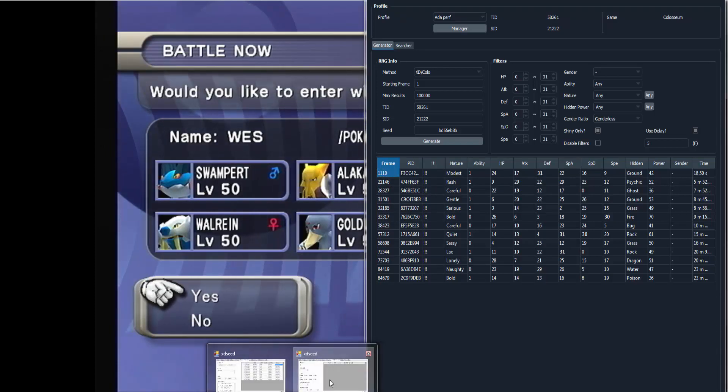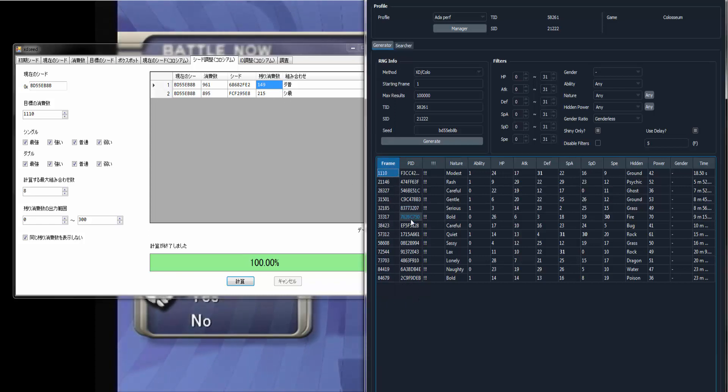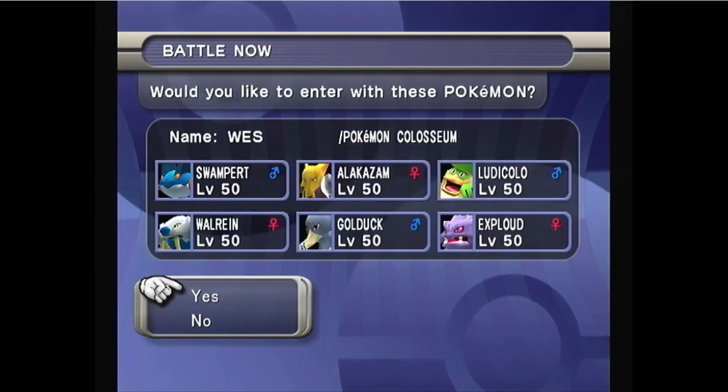Go into XD Seed and paste your seed in the box, then type 1110 and hit Search. If nothing comes up, you can either increase the remainder — meaning how many remaining frame advancements you have to do — or just reset for a new seed. Neither of these remainders are good because neither is divisible by 20 or 7, so you can't actually control the RNG. We have to do another initial seed find.